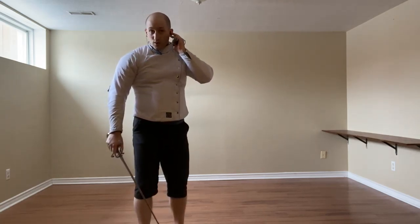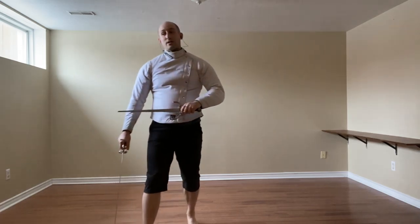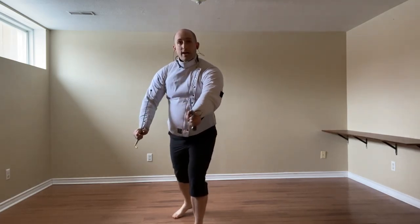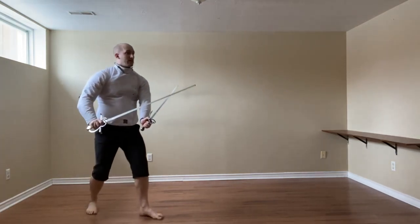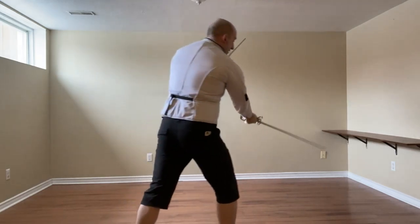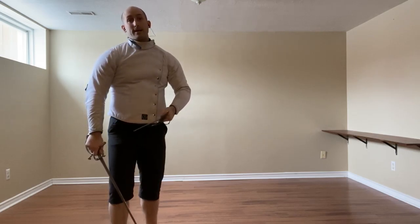If it is a Stoccata, we can't really do the outside slip, but we can do the inside slip, going to their inside. Because their dagger is there, it is extremely likely that we need to turn this into a cut high or a cut low — Mandarito to the head or Mandarito to the leg.